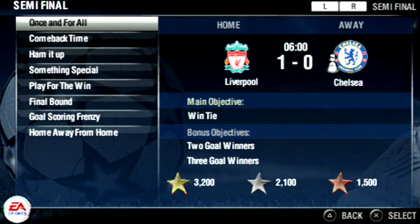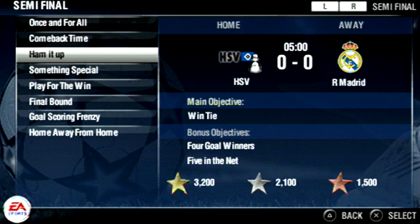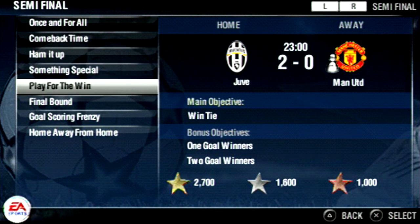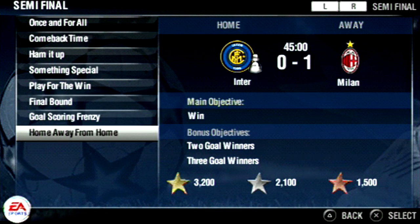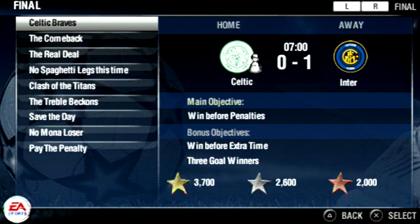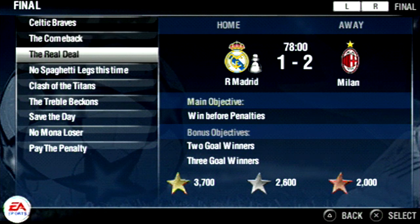There's Liverpool 1-0 up against Chelsea in the semi-final - Luis Garcia got that famous ghost goal and Liverpool went all the way to the final and won it. Then there's Man United 2 down against Juve, Bayern and Real Madrid in the final. And the comeback - the most famous one - Liverpool 3-0 down at half-time, coming back to win. It says you should try to win before penalties and before extra time.